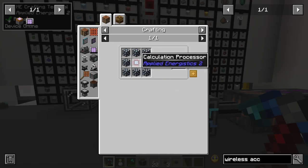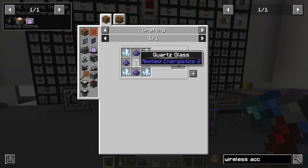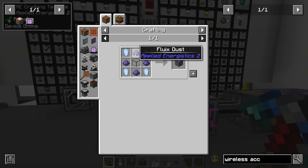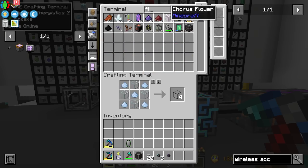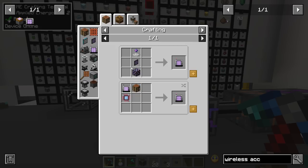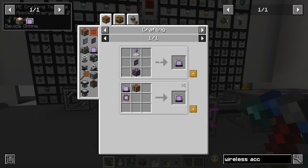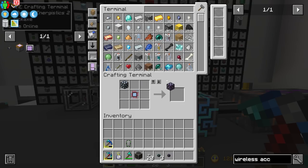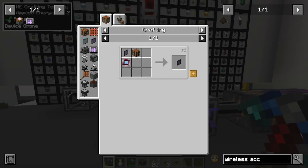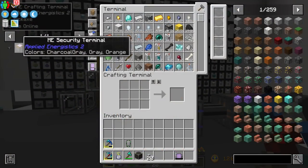We also need a dense energy cell. It requires one calculation processor and eight regular energy cells, which are made with quartz glass, certus quartz, and fluix dust. We have 36 fluix dust right now, plus more fluix crystals to make more if needed. We have enough to make nine energy cells — one more than needed for the dense energy cell. Now let's craft another ME crafting terminal, and there is our wireless crafting terminal.